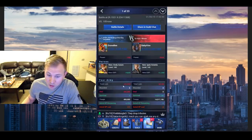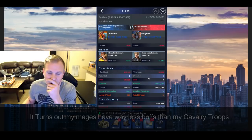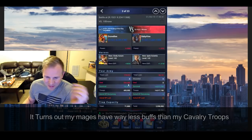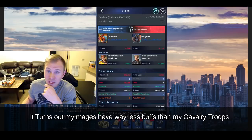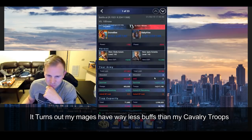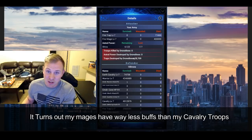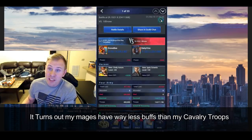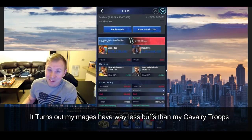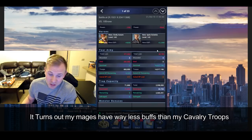Attack number three — we lost everything. So did having Shiva hurt us there? I think it did. More troops survived when we didn't send Shiva than when we sent Shiva. We sent Shiva — you would think we would kill more. But all our troops died and we killed less. So sending Shiva with your march, maybe not the best idea according to this battle report. The only thing different is we sent Shiva, and all our troops died. That's kind of strange.